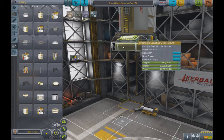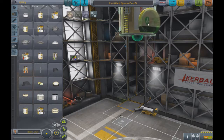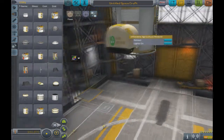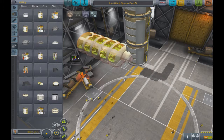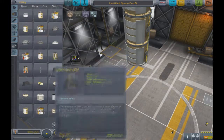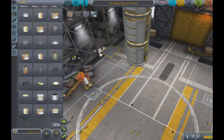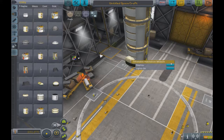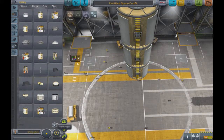We also have an inflatable logistics module, which is basically the same thing but in the lander variant. Then there's the inflatable agricultural module - essentially the actual greenhouse itself. This is what it looks like fully deployed, and it works in conjunction with the aeroponics module.